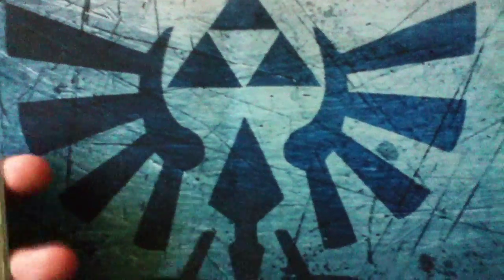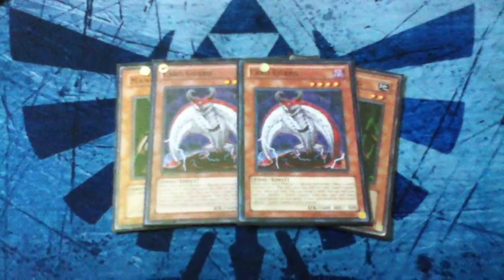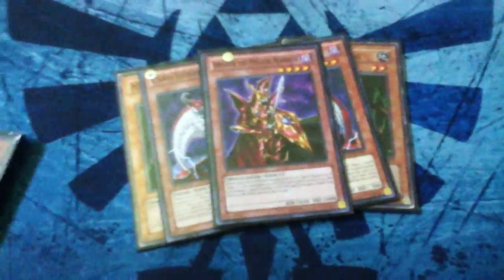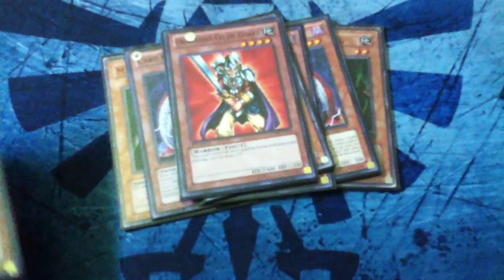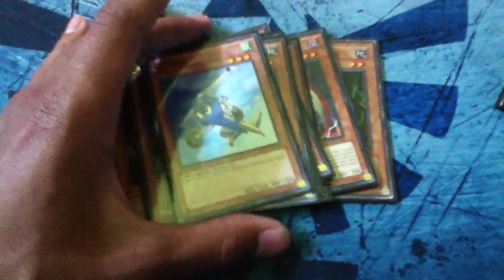Here are the support monsters used to stall. We run three Maneater Bug, two Card Guard — Card Guard is strong in this deck. One Breaker the Magical Warrior, one Magician of Faith, one Needle Worm, one Obnoxious Celtic Guardian — I have a pretty good combo with that. One Penguin Soldier, one Sonic Chick, and a Gyroid. These cards are the stall stuff to build up for big plays.